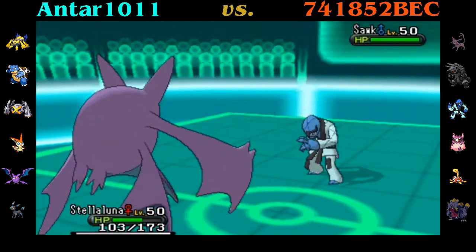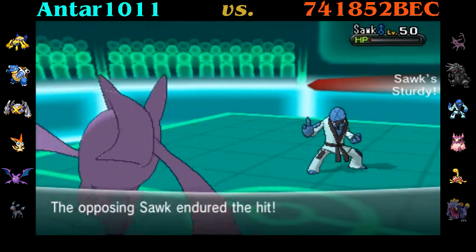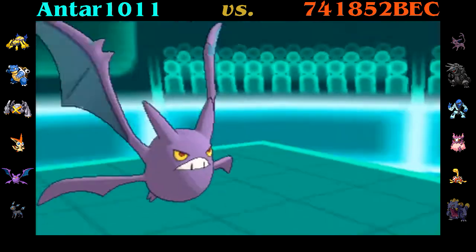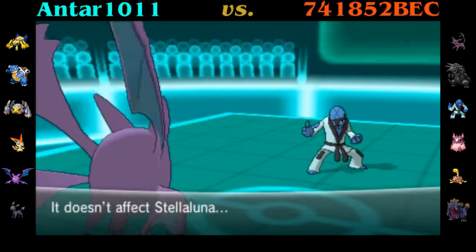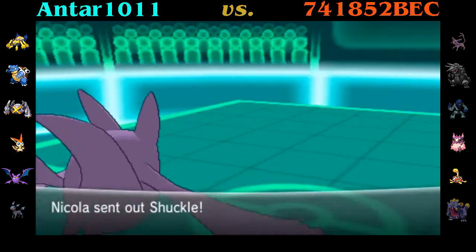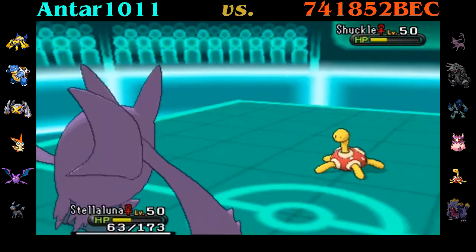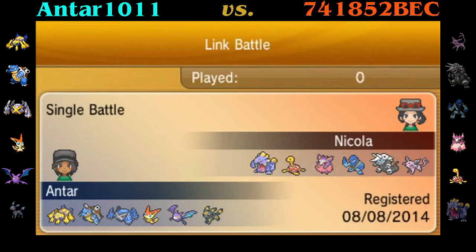Jolteon comes back out and I'm surprised that I outspeed — Jolteon is pretty fast and I'm pretty sure he's Scarfed. I take him down. He could be Banded anyway. Here comes the Stone Edge... but he goes for Earthquake, and that's just bad luck. I Nasty Plot again thinking he'd switch out, but he stays in thinking I'd switch out myself. Then I go for Sludge Bomb. He wanted to free-switch into someone else. Stellaluna is down to 69 HP but still hanging in there. He goes out into Shuckle now — I would have sent Shuckle out first, frankly. I go for Air Slash, get the flinch, and he decides to forfeit. I don't blame him. Sorry I swept you so badly 741-852-BEC, but you were a really good sport about it.